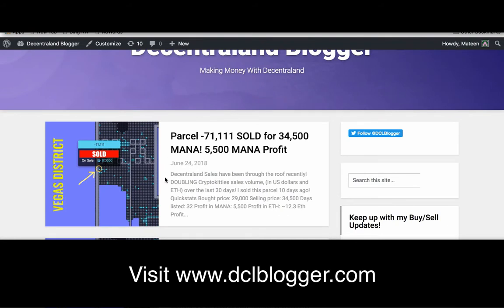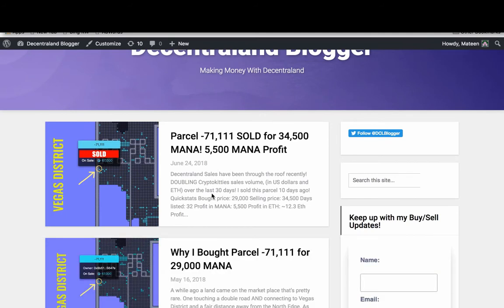I wrote a bit of an article about it on my blog, dclblogger.com, to go through some of my thoughts on what I did. Initially I listed it for 67,000 MANA, then I came down a little bit — 59,000, 45,000, 40,000 — and eventually sold it at 35,000 MANA.